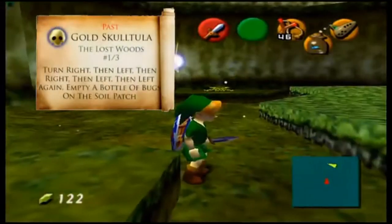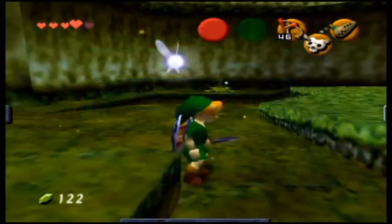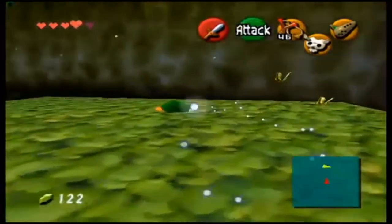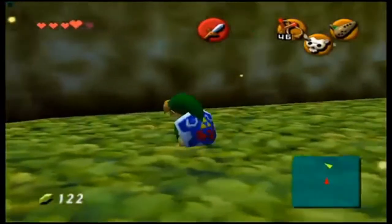This is one of the last few skulltulas here in the Lost Woods. Next you want to get out your Skull Mask and look for the yellow butterflies, then run around that area to find a hole in the ground that you can enter.